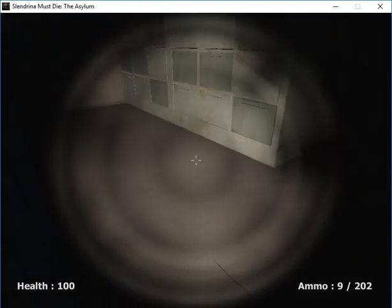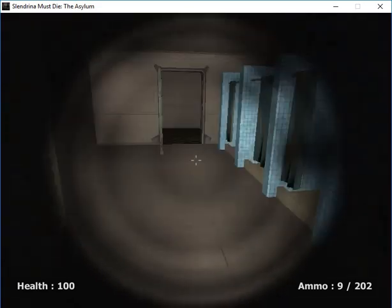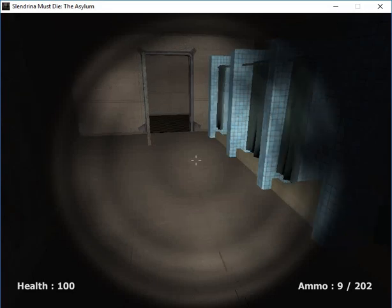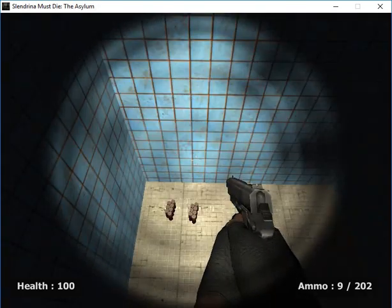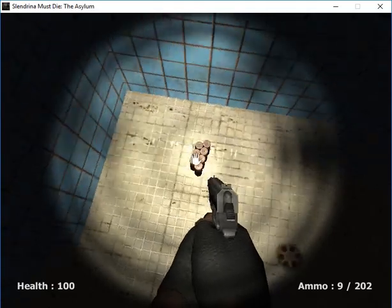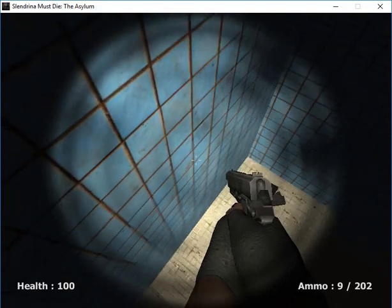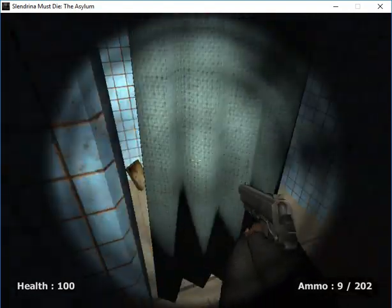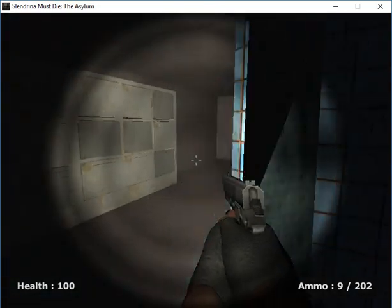Weird strange thing is that when I press C, it turns to like a third-person view. It's like those multiplayer games where you can see your own character. It's really odd. So I had to press CTRL in order to crouch. That makes sense. Now that we can't prone, we can actually turn it into some sort of multi-perspective screen.